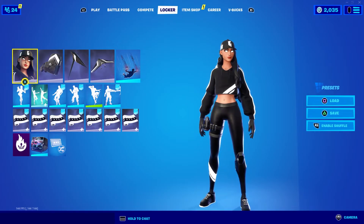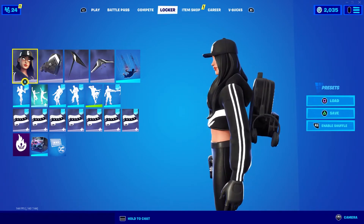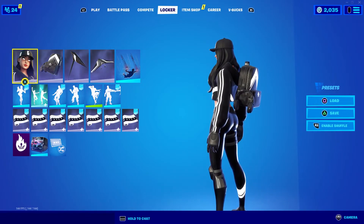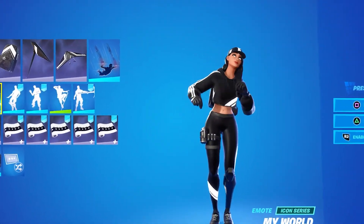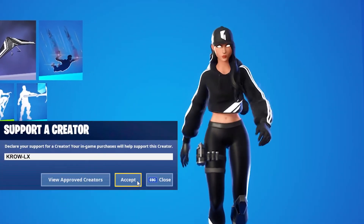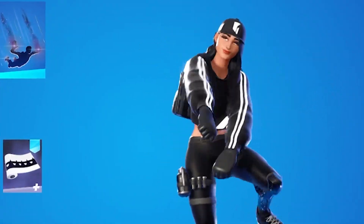When I bought the shadow pack I didn't account for the glowing parts - I didn't think they would stand out that much. So if money is involved I may consider getting it, it's just not on my priority list. It's fresh but I just wish they would give edit styles where it wouldn't glow. Anyway, it's a dope skin - I'm really messing with it. If this video helped you out, make sure to like and subscribe. Code Crow in the item shop. It's your boy Crow, I'm out.